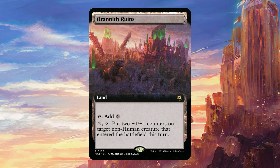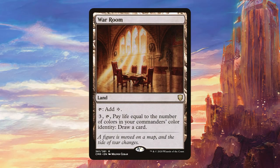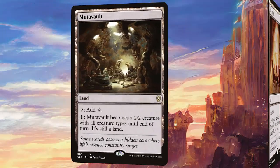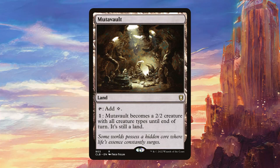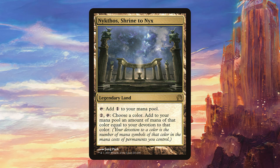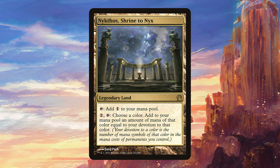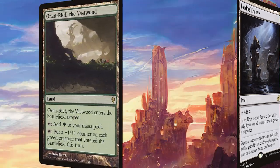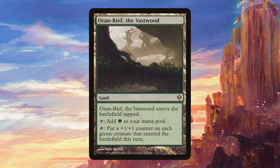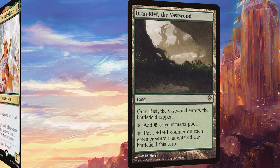For lands, Dranith Ruins is really good in a deck with this many non-humans. War Room is always good for drawing extra cards. Mutavault is great because it counts as a satyr, allowing us to put it under pressure much more easily. Nykthos Shrine to Nyx is obviously great here — we have a couple of ways to untap it, which means some pretty crazy mid-game turns. Bonders' Enclave is a decent way to draw extra cards, and Oran-Rief the Vastwood is particularly good here since we get to untap it and use its ability twice sometimes.